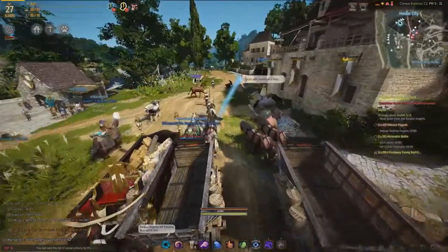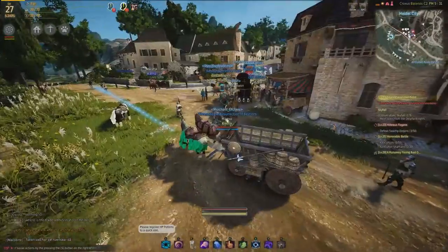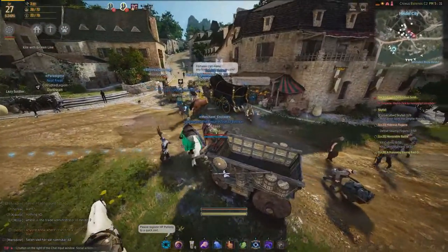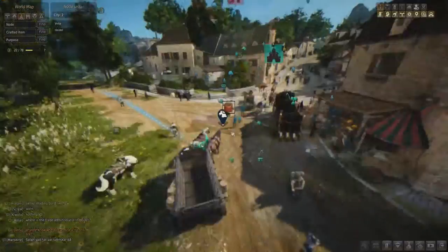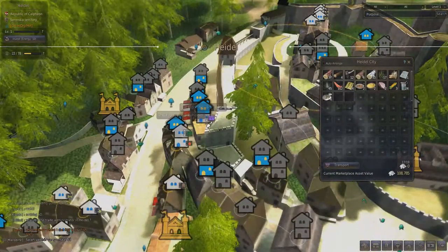This is your wagon. You can change loads of things on it — like the wheels, covers on the top. You can see that person over there has a really royal-looking carriage; I think that's probably from the cash shop. But there are loads of different parts you can make — add some workbenches and stuff.